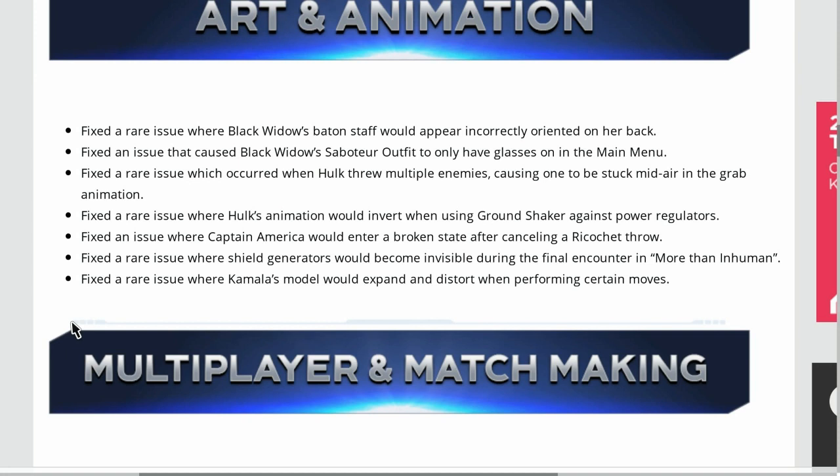Fixed a rare issue where Black Widow's baton staff would not appear correctly oriented on her back. Fixed an issue that caused Black Widow's Saboteur outfit to only have glasses on in the main menu. Fixed a rare issue which occurred when Hulk threw multiple enemies, causing one to be stuck mid-air in the grab animation. Fixed a rare issue where Hulk's animation would invert when using Ground Shaker against power regulators.